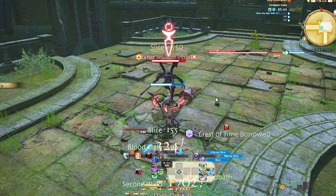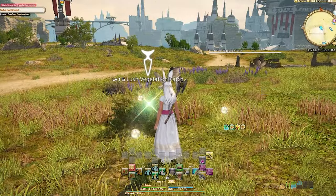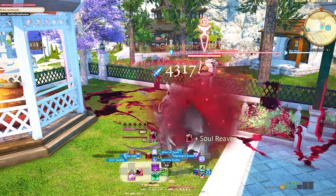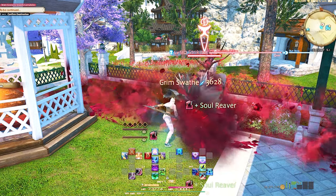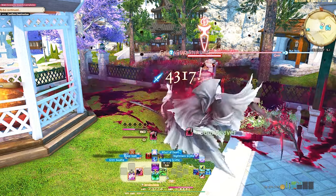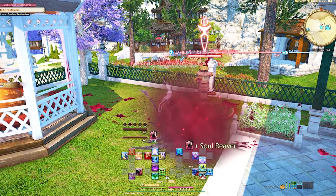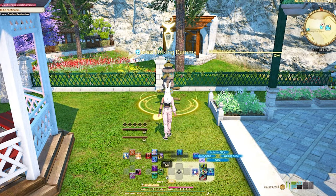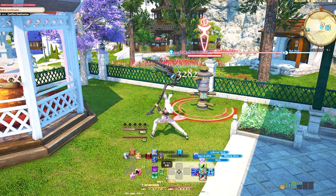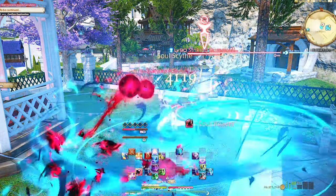This is where Final Fantasy XIV's Reaper starts getting fun, so let's quickly plow through the new abilities. At level 55 you get Grim Swath, which is your AoE gauge spender. Swath means large strip or large area, especially of land — like a grim piece of large land. At level 60 you get Soul Slice, which is your gauge generator; using this instantly gives you 50 soul gauge. At level 65 you get an AoE gauge generator, Soul Scythe — same as the previous ability, just AoE.